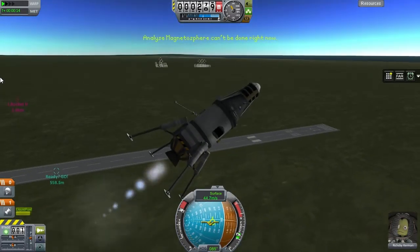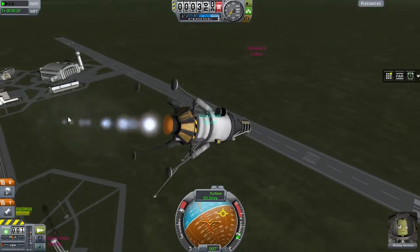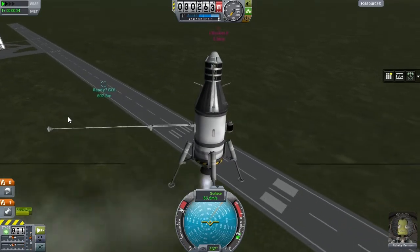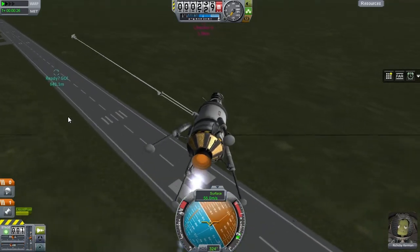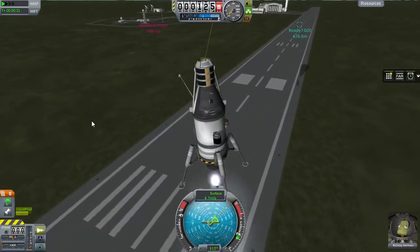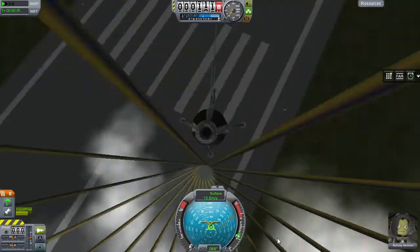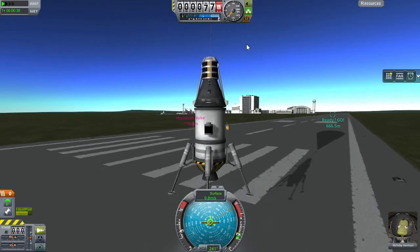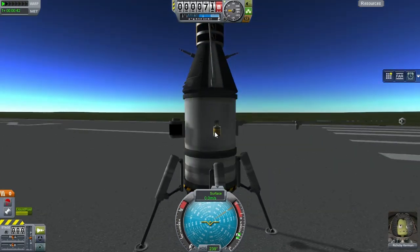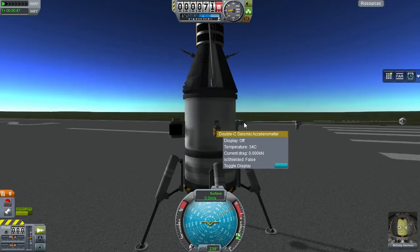That doesn't work either. So in that case I'm just going to go ahead and do a seismic scan of the launch pad — this is going completely out of control, perhaps not unsurprisingly. Richesby is at least safe. We are going to come down for a landing — a somewhat hard landing on the runway. Six data points for that.